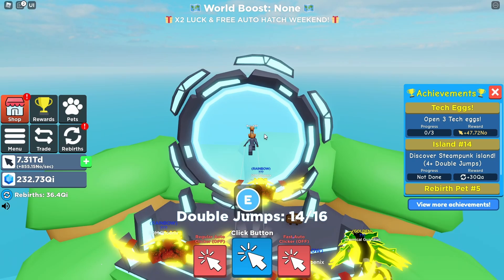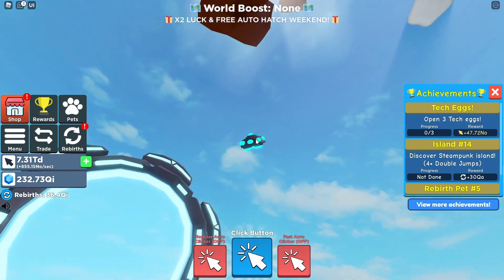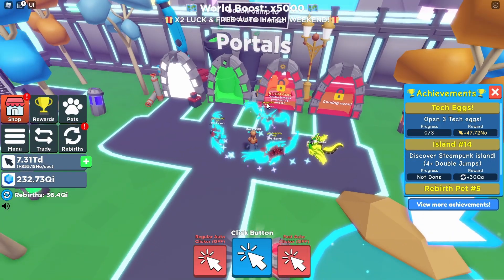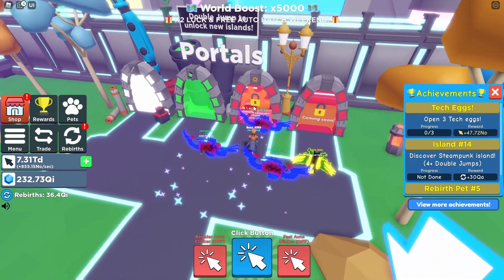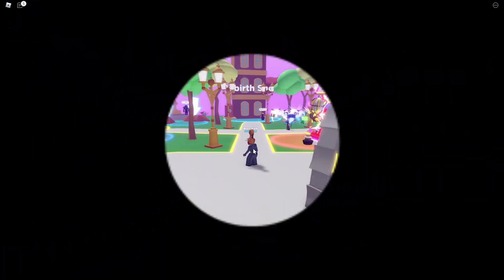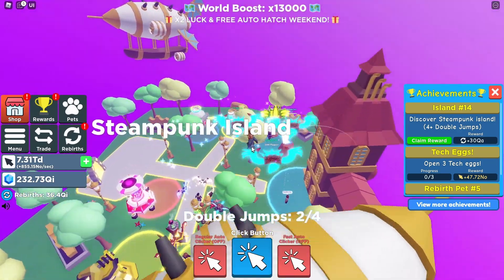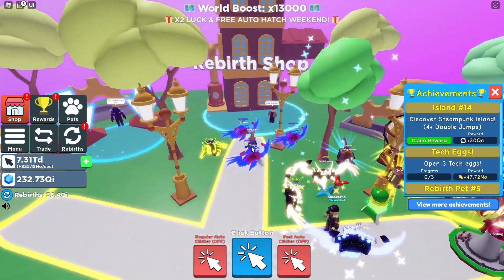Alright, let's go ahead and go up to the next world and go to the new island. It says 1.4 DD clicks — we have well more than enough for that, so let's hop in. Here's the new Steampunk Island, looks pretty dang cool, not gonna lie.